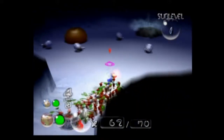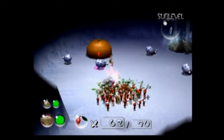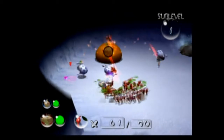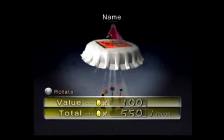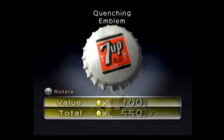We have some new enemies. We have what looks to be an orange. A 7-Up Bottle Cap, Quenching Emblem for 100 Pocos.